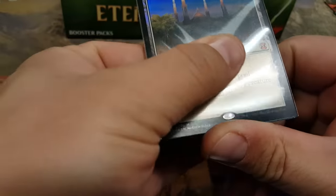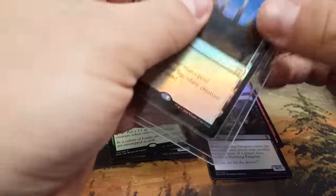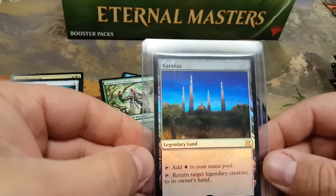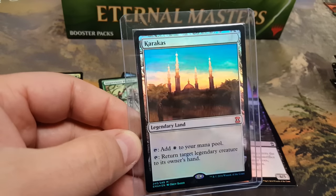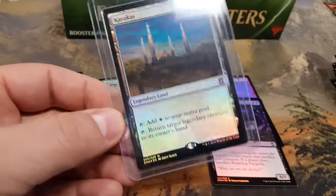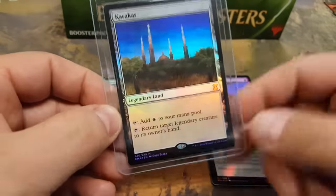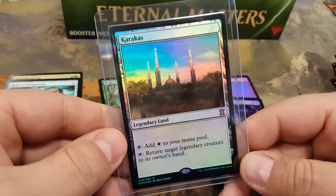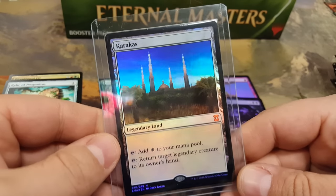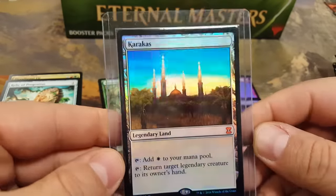If I wasn't broke, I might consider keeping it. I actually have a promo Karakas. Yeah, but you don't have an Eternal Masters foil Karakas. I think we already did enough — we don't have to open any other packs. You are ahead by around $100 or $160 over MSRP. This is the one card I needed from the entire set — my entire reason for getting this was to get one of these for my 8-rack deck. We're literally wasting time on the video looking at this beautiful foil Karakas.